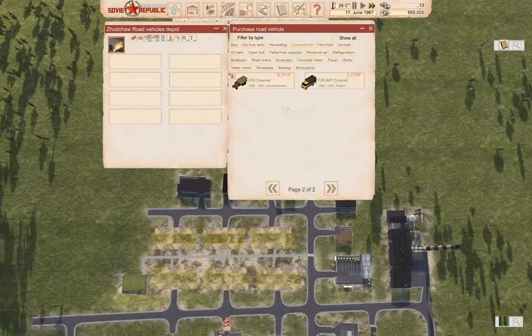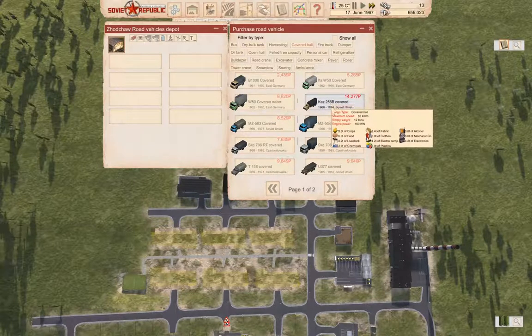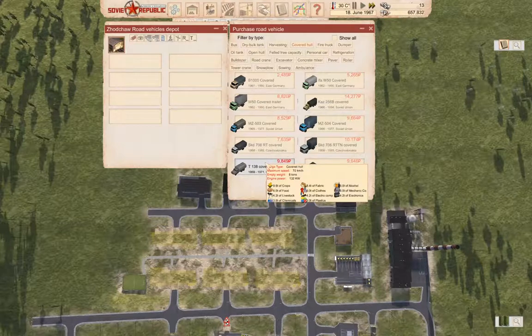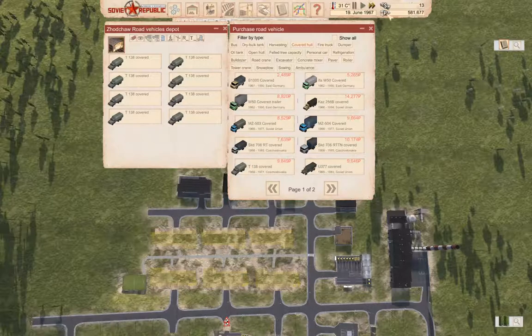What's on the second page? We've got the T138, which does 70K and does 9.6 tons. It's relatively cheap. I'm going to go with the T138 — and it can carry alcohol too. We'll get a bunch of them.